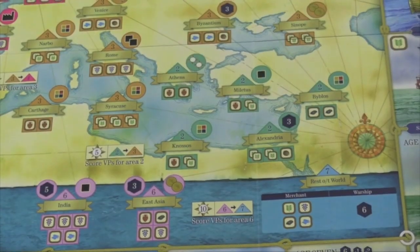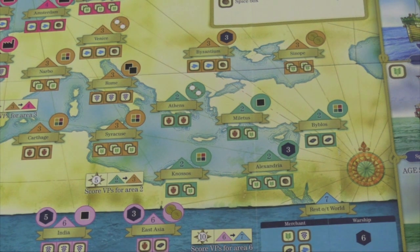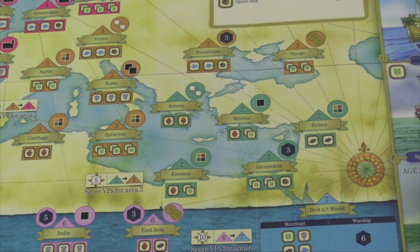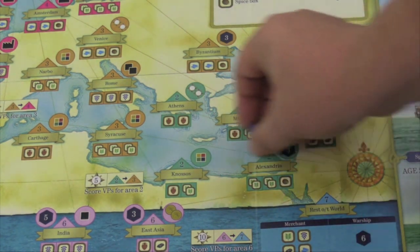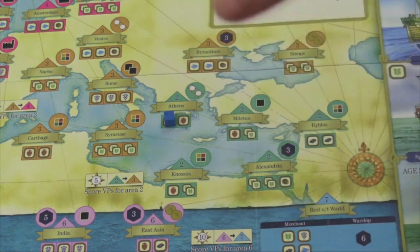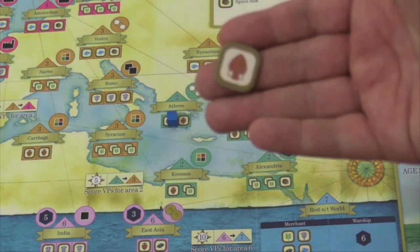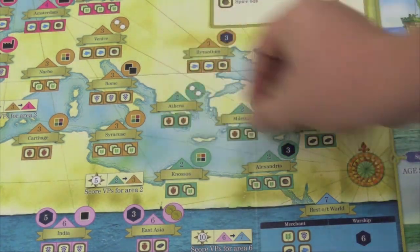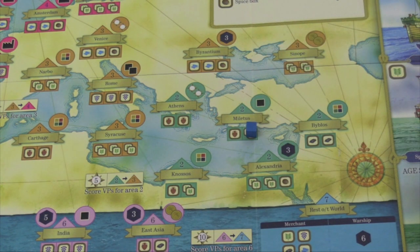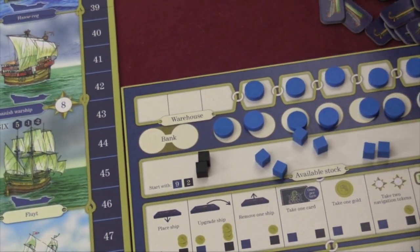Everyone starts in area 2, then there's area 3, area 4, all the way up to area 7. When you place a merchant ship, you take one of your cubes and put it in any region on the board that's been opened. At the beginning of the game, region 2 is open, but eventually all regions will be open. When you place it there, usually you will get a good of that type. If you place it on a food spot, you'll get two goods of that type. When you get goods, you put them in your warehouse, and your warehouse only has so many spots for different things.